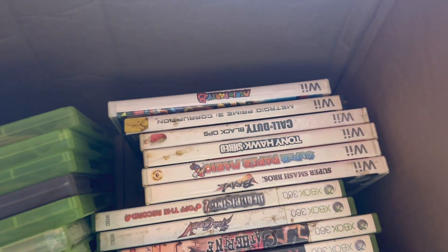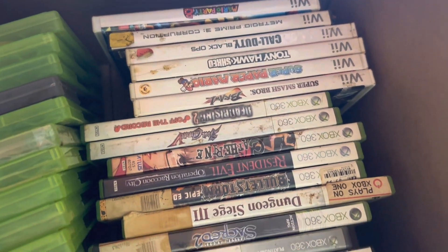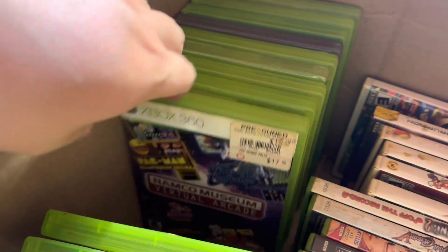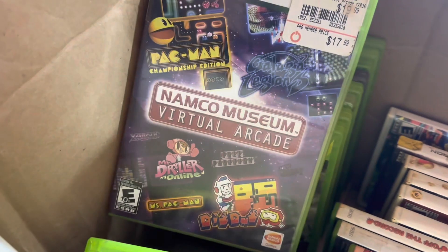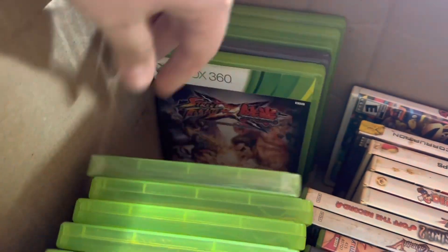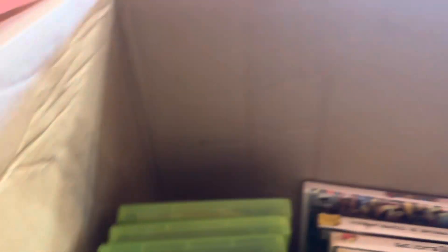Some of the better stuff right here: Mario Party 8, Metroid Prime, Super Mario — and then Catherine. In the next stack we have some filler stuff: Fable, Left 4 Dead 2 which is not bad, Namco Virtual Arcade — I don't know if that's one of the good ones — Army of Two, Metal Gear Rising which is sealed, Street Fighter X Tekken, and Oblivion. Halo Reach and Oblivion.